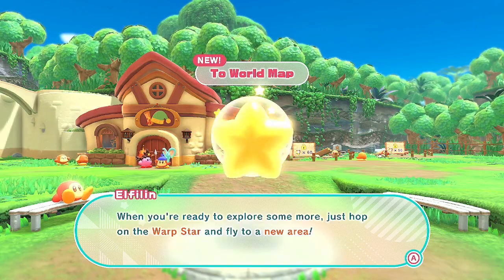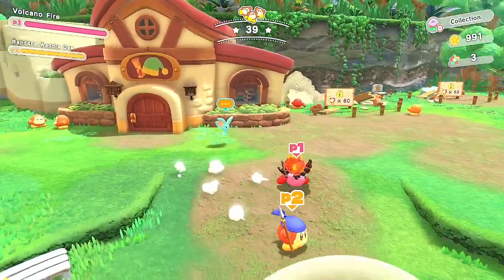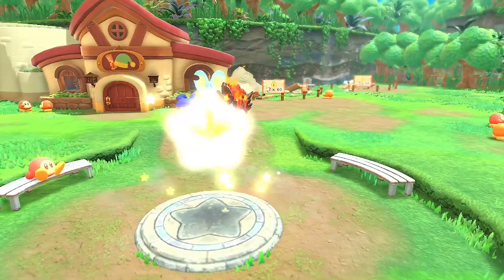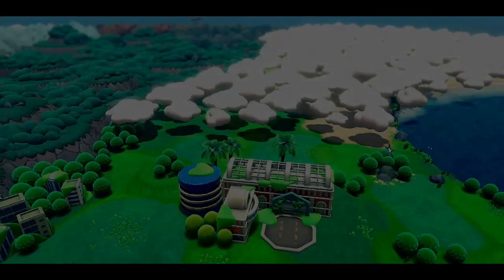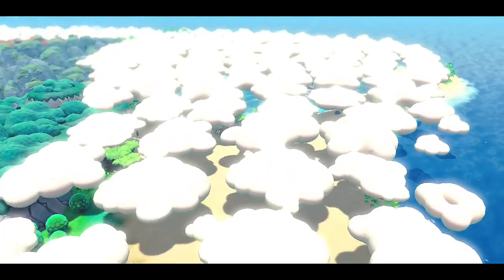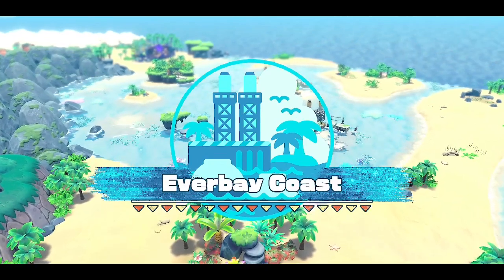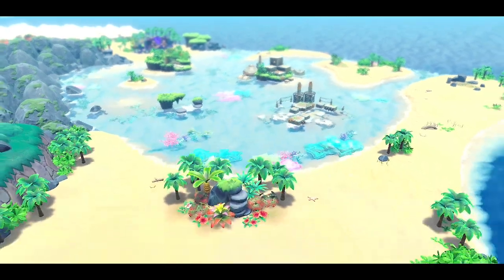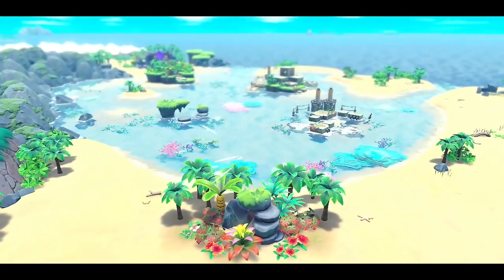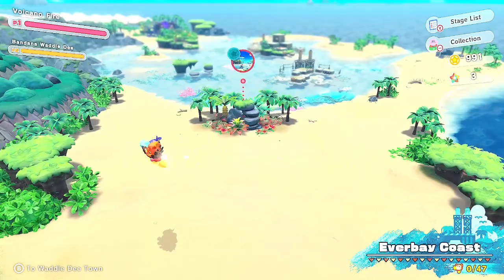When you're ready to explore more, just hop on the warp star and fly to a new area. I want to take a guess on what the new area is going to be — the beach? You guess beach, I want to guess desert. Nice tropical beach — looks that way! Well there's sand, so somewhat desert. You defeated the boss and opened up a new area — Abandoned Beach!